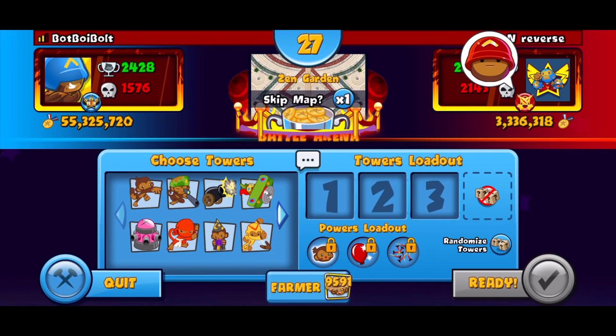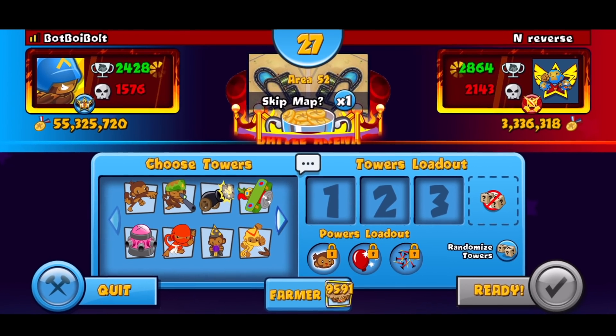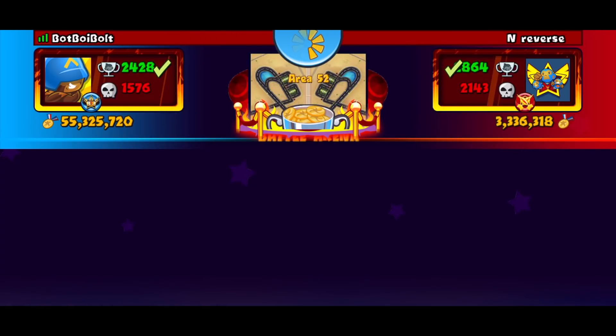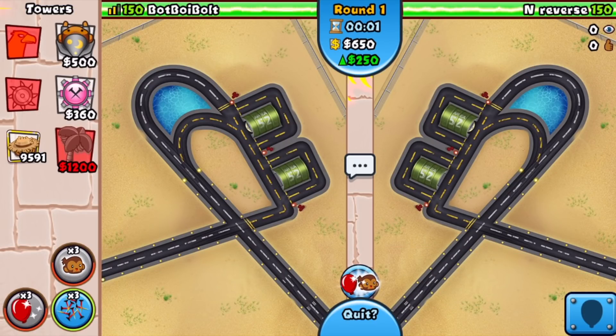Reverse is gonna be our next opponent. I decided to take a little break — we kept finding the same guy so I got off for a bit and unfortunately added some losses to the account, but we're back and ready to win. We got the map Area 52, which I absolutely love. Going with wiz-tac-farm on this map — that's exactly what we're gonna do.